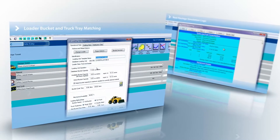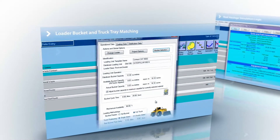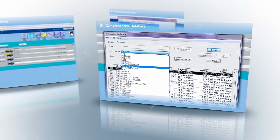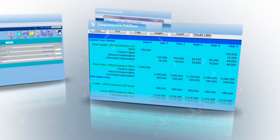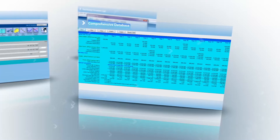With TALPAC, you'll not only be able to work out the optimal size of your fleet, but also which pieces of equipment are most compatible by matching loader bucket and truck tray sizes for greater efficiency. And with the world's most comprehensive database of truck and loader specifications, you'll be able to depend on TALPAC to estimate truck travel times, production rates and direct haulage costs.